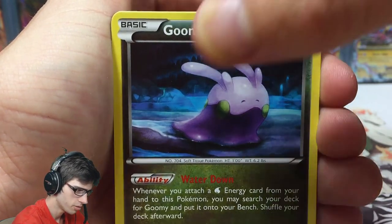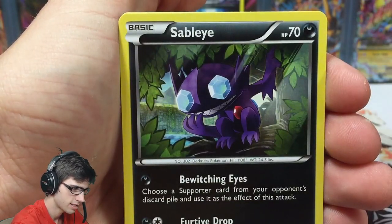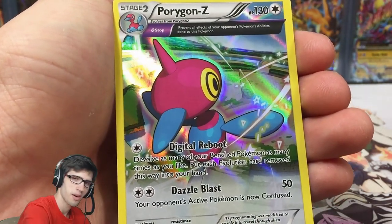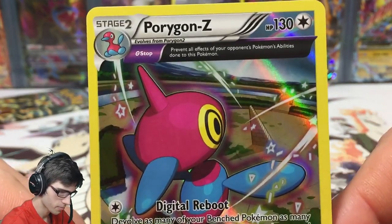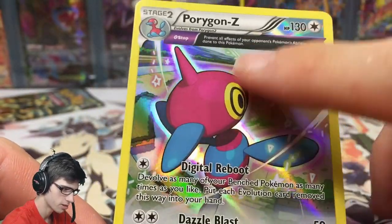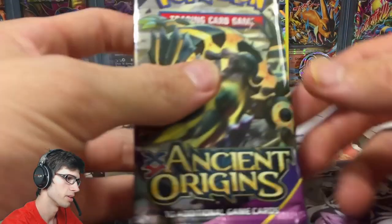From the Hoopa pack we got a Goomy, Meowth, Larvesta, Cottonee, a Slugma, a Level Ball, Sableye, and a Vespiquen that's just an uncommon. And we got a holo — the one-in-three pack ratio, which is always a positive for blister packs. It's Porygon-Z, 130 HP, with Digital Reboot and Dazzle Blast. The Ancient Trait shine is just incredible. Awesome pull!